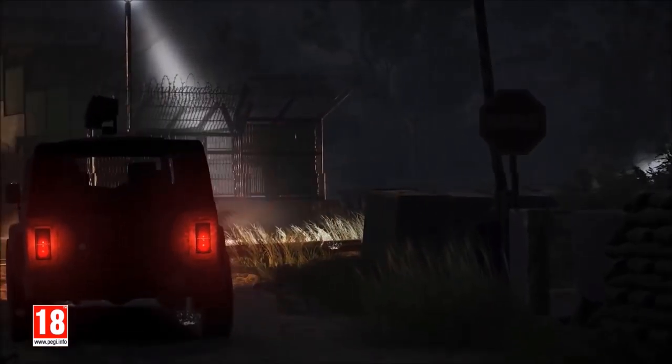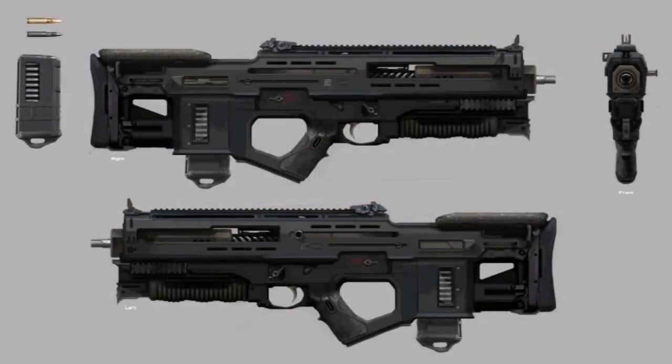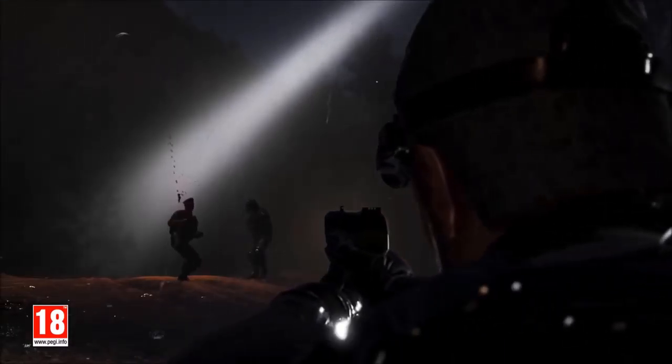With the Splinter Cell Equipment Pack we are going to be getting the SC-4000 Assault Rifle — I'm going to pop an image up on screen here so you guys can check that out. It's a really cool gun from the Splinter Cell franchise, one of those cool guns they're bringing into Ghost Recon Wildlands. You're also going to be getting the 5-7 Blacklist Weapon Skin, a new weapon skin for the 5-7 Pistol that is already currently in the game.